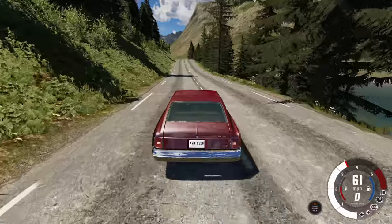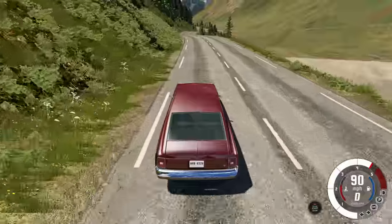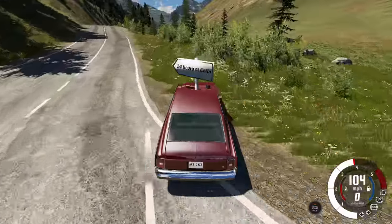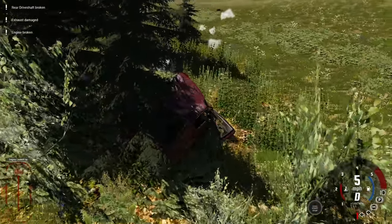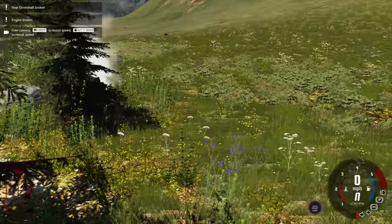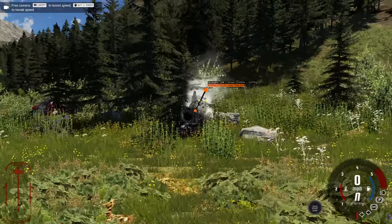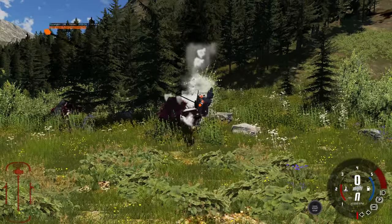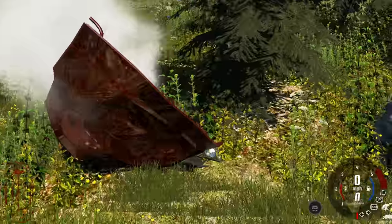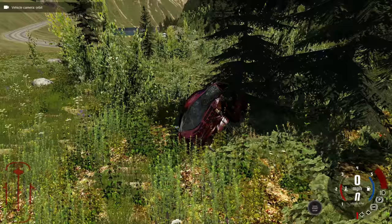We'll find something nice to crash the new face into and see what the damage looks like. Trees are always a great option, and with a big fat V8 it's easy to get up to high speed before impact. Going into the tree — the whole front has fallen off, that's the part we needed to look at. Coming out of the tree... there's the front. The front fell off and it seemed to crash perfectly fine. We'll bring this guy back over to the road.